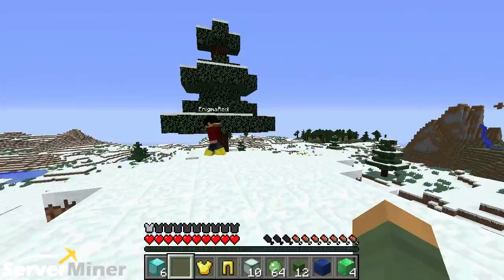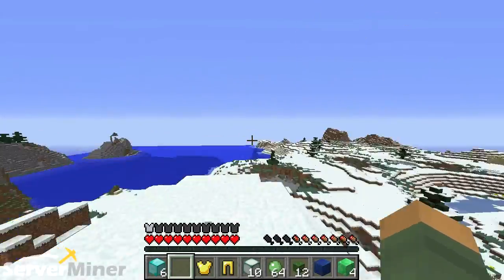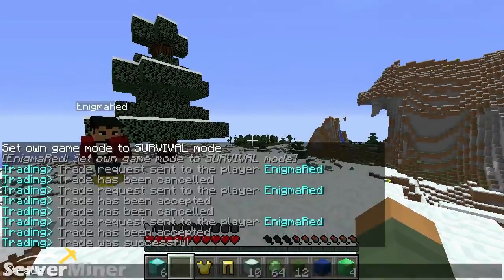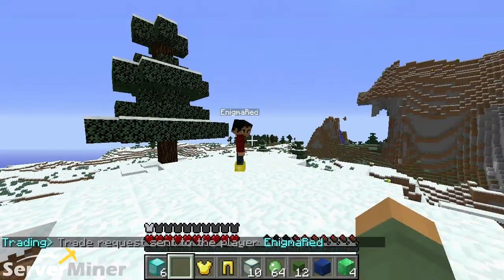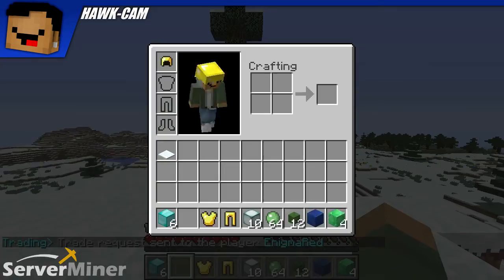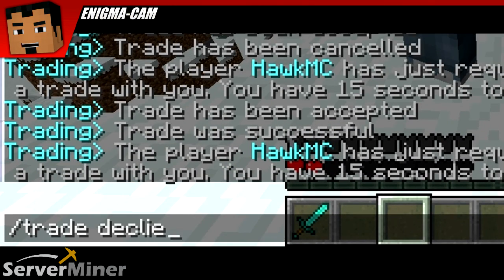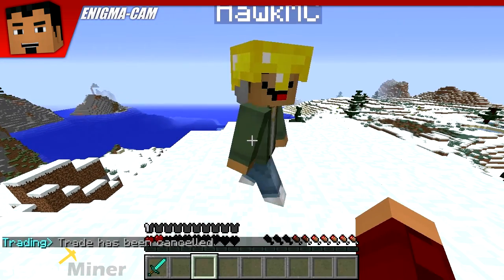There are two other commands. I think you're going to like this one. I'll do the same thing again — I'll trade you and you can type in slash trade decline. Oh, I like that. Yeah, that'll actually hurt my feelings. I decline your offer to accept. Trade has been canceled.